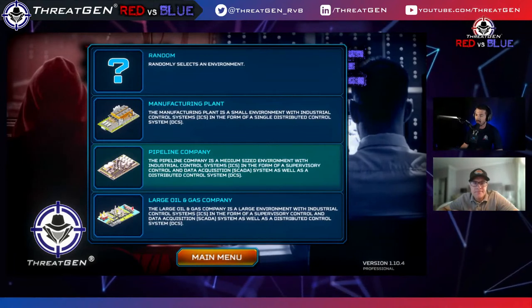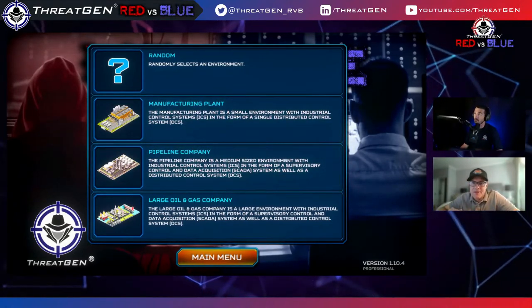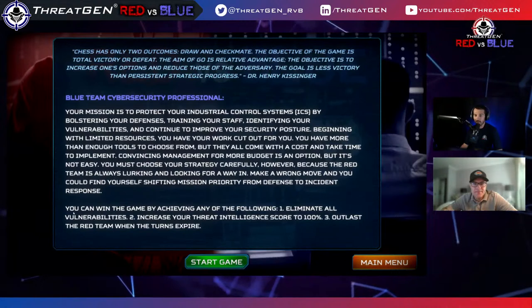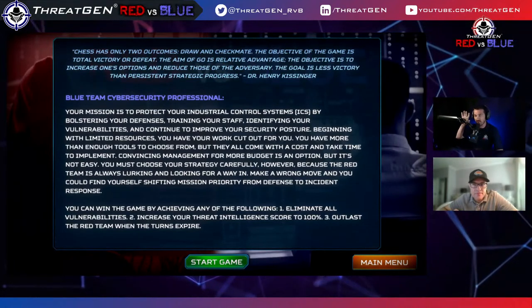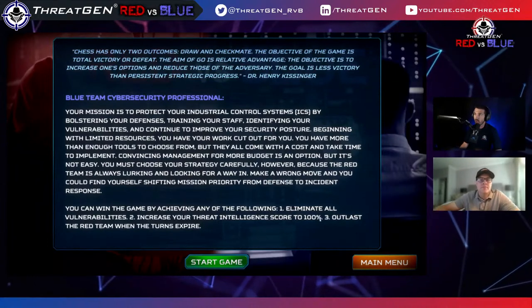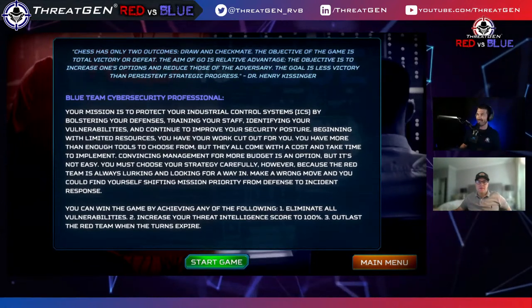The smaller environment is easier to secure but faster for the red team to reach critical assets. Large oil and gas is a bear to secure effectively but has a lot of noise to confuse the red team. Rob chooses Pipeline. Every time you start Red vs. Blue, you get a splash screen with the story and win conditions: eliminate all vulnerabilities for 'all clear,' increase threat intelligence score to 100% to get threat actors arrested, or 'weather the storm' by surviving and outlasting the red team.